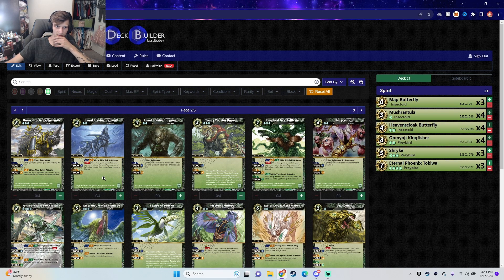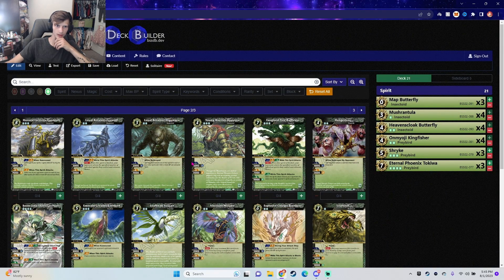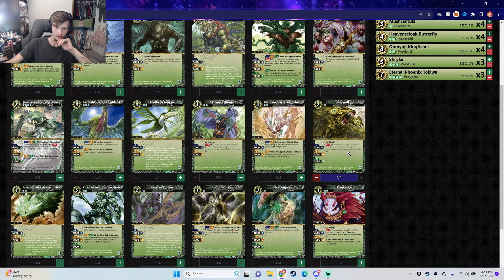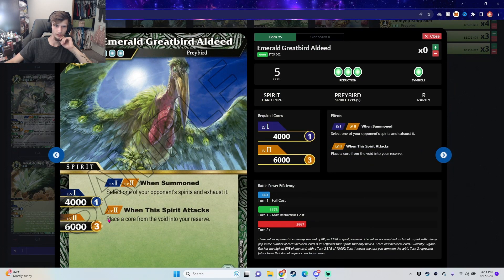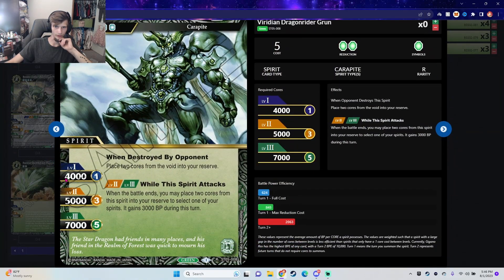We'll come back to that. Another Blade Beast spirit. More Swift options — I think Leaf Wolf is a good four-of. It's one of those 'just poke' cards. When your opponent's spirits exhaust, it does its thing. When destroyed, your opponent places two cores from void into your reserve; when the battle ends, replace two cores from the spirit into your reserve.